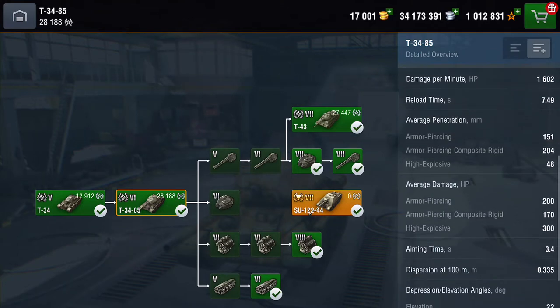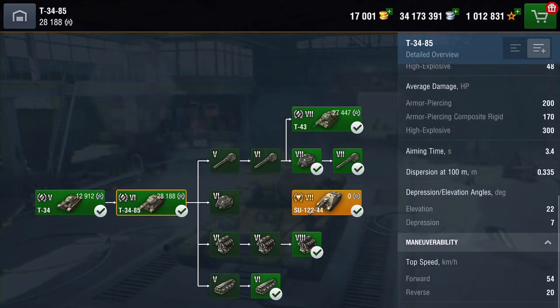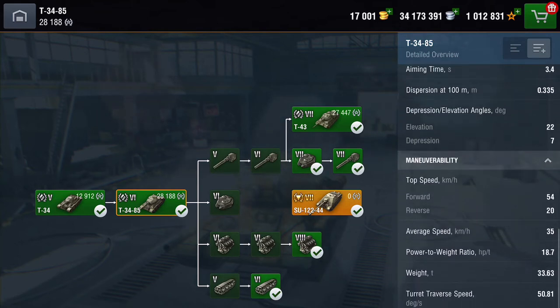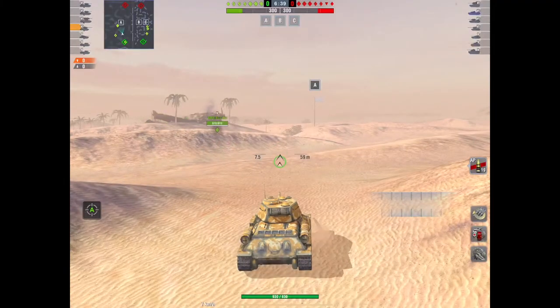Penetration on your AP is 151, APCR 200. Damage: 200 alpha on your AP, 170 on your APCR. Aim time just shy of 3.5 seconds. Depression is 7 degrees — really poor. Elevation though is 22, not bad. And the top speed is pretty nippy.